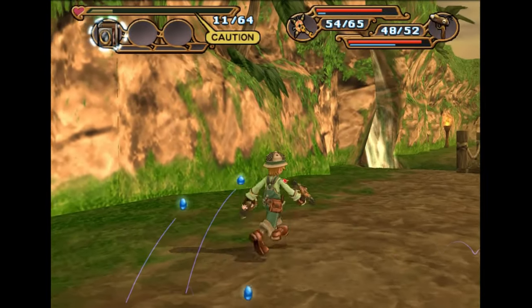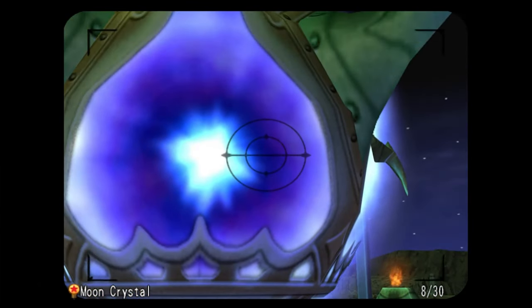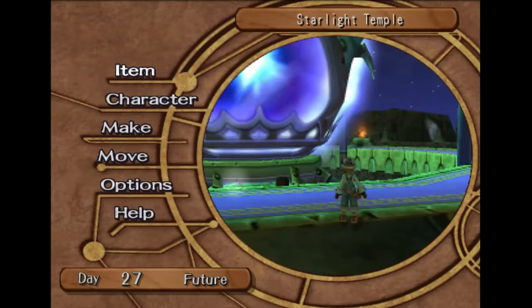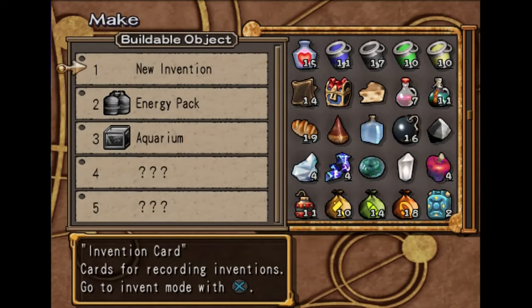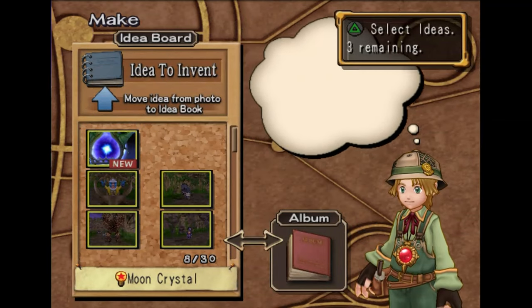We are going to the future now, and our final picture is the moon crystal. And that is all of them. Remember, don't delete your photos — we need to show them to Donnie first.